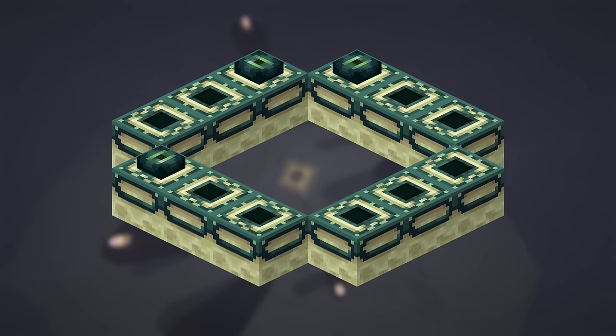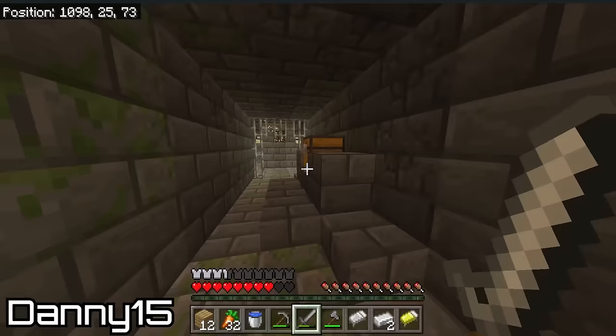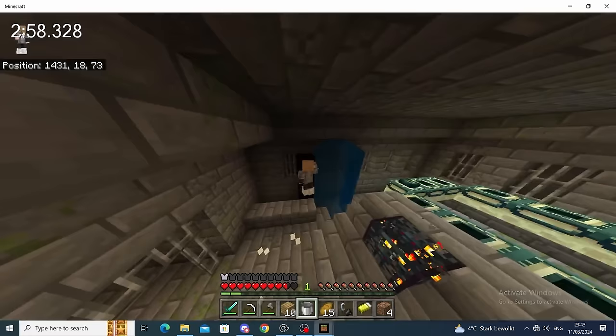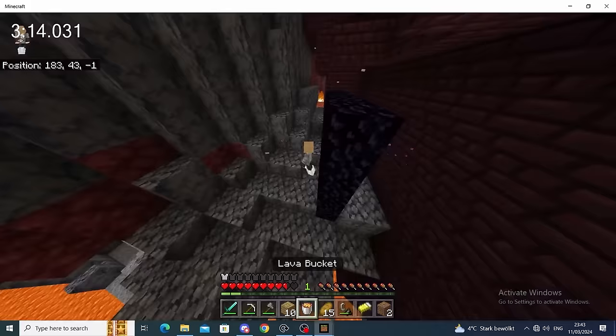There are two things Craze needs to accomplish now: blaze rods and ender pearls, which he'll use to craft eyes of ender to fill the end portal. There are 12 frames in an end portal, each needing an eye for it to open, but each frame has a 10% chance of generating with an eye already in it. Normally runners go for at least 12 ender pearls and five or six blaze rods, each crafted into two blaze powder before being turned into eyes of ender. An advantage of the stronghold-first route is seeing how many eyes you'll need before reaching the nether, rather than guessing whether to play it safe with six blaze rods or risk leaving on five. Craze's portal came with one eye in it, so he'll need at least 11 ender pearls and six blaze rods. He loads into the nether and spawns practically inside a fortress, so first up: blaze hunting.